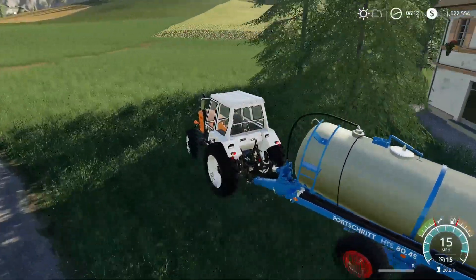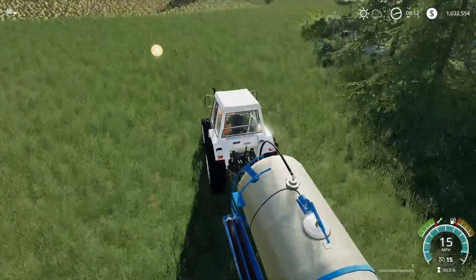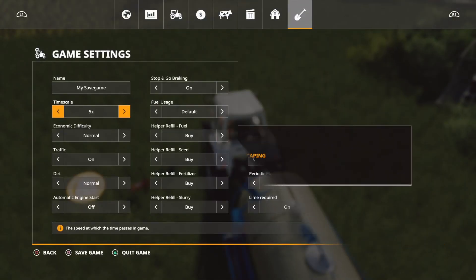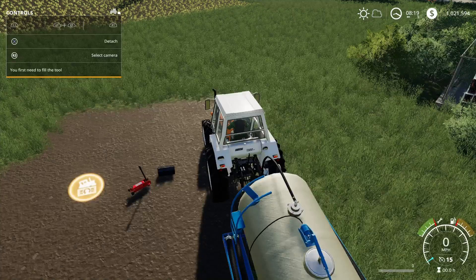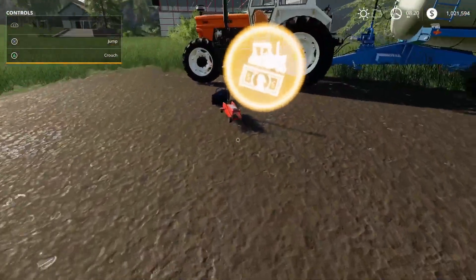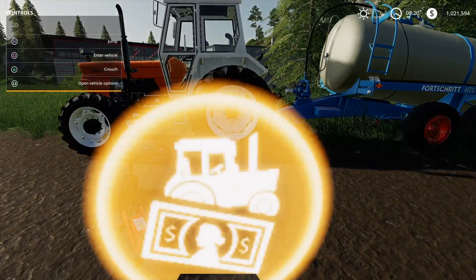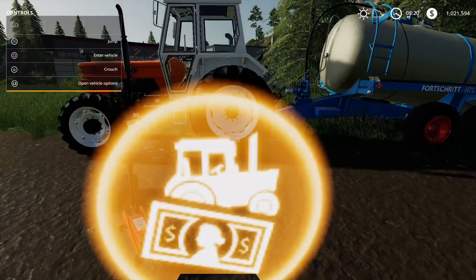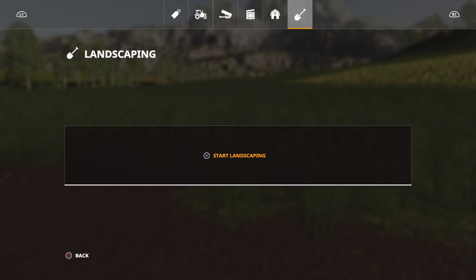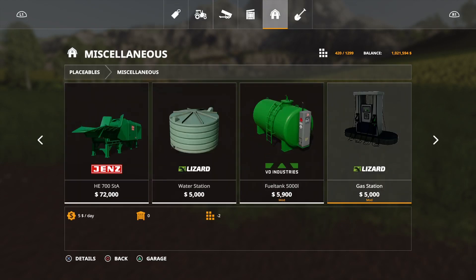Over to the placeable area — we can barely see it. There we are. That's exactly what it looks like: a little toolbox and a jack. You go up to vehicle options and yep, there we go — you're able to fix everything right there. So everything today is placeable.